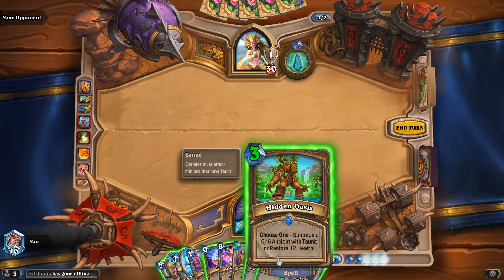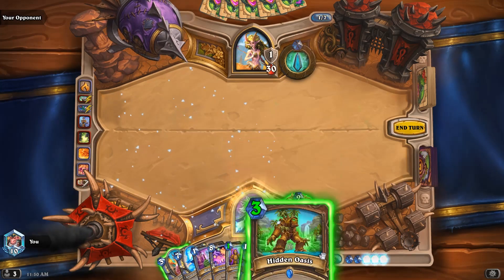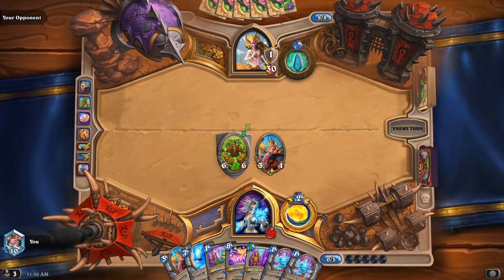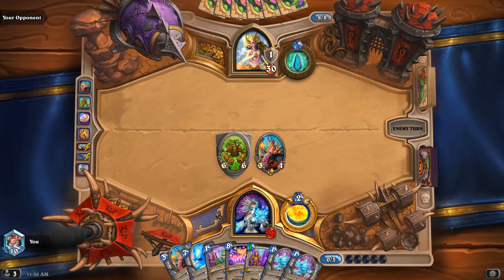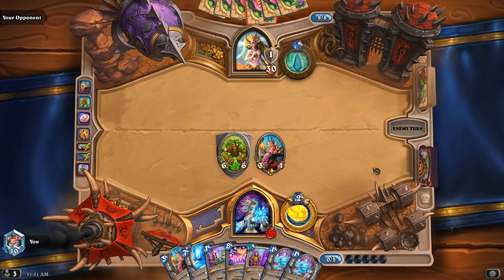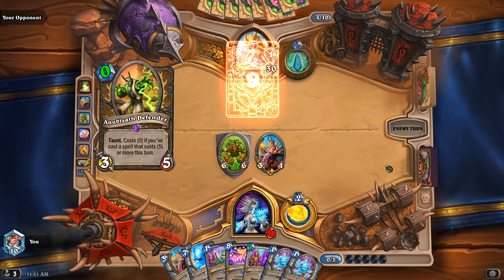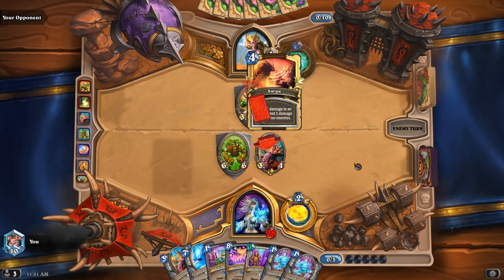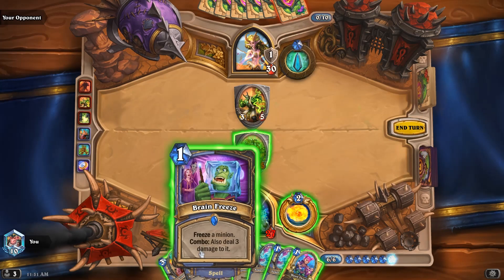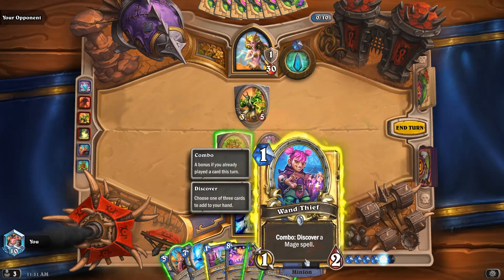6/6 Oasis. Maybe just coin out Firebrand as well — let's do it this way so we don't trigger Firebrand yet. So I want to play one of these elementals on 6, then play Avalanche on 7, and then Grand Finale for double 8/8s. That looks pretty good actually. So we can just trade there. Definitely playing one of these elementals.